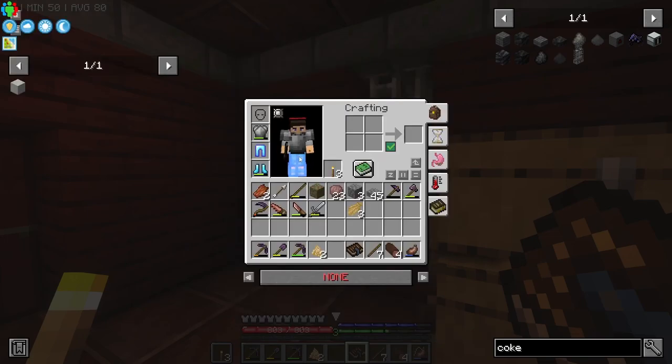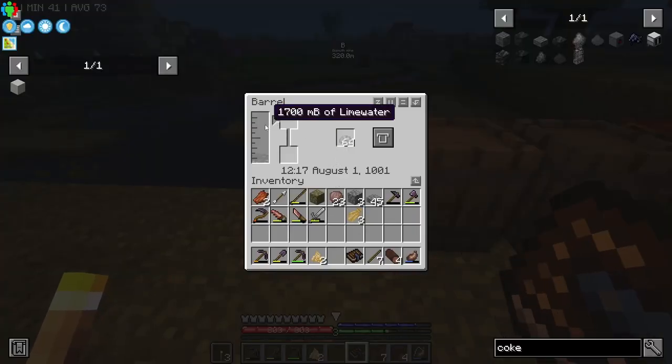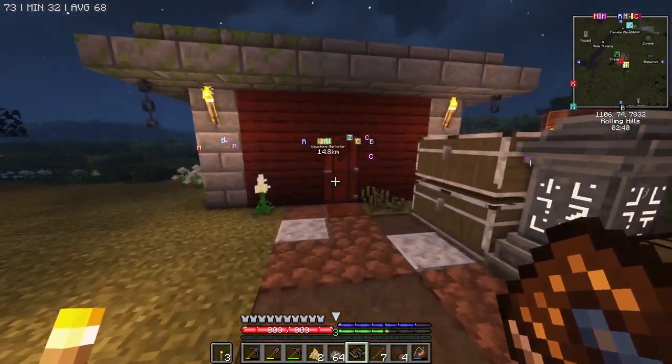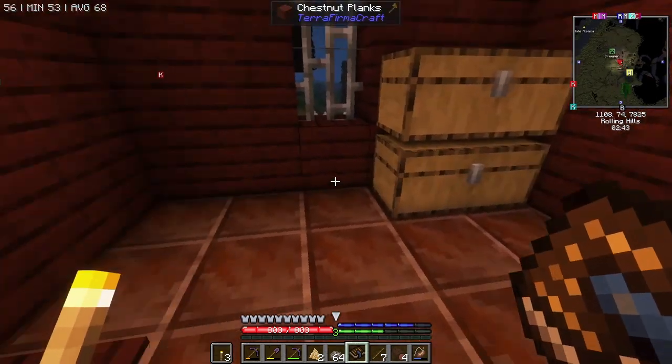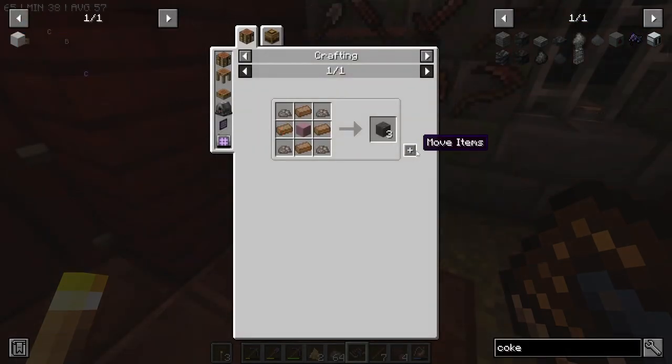Mortar is over here - you just put sand in a barrel with lime water. We've got a lot of mortar. Mortar is easy. Let's grab some fire brick and sandstone. I hope raw brown sandstone will work - let's give it a go. We need 27 of these coke bricks.